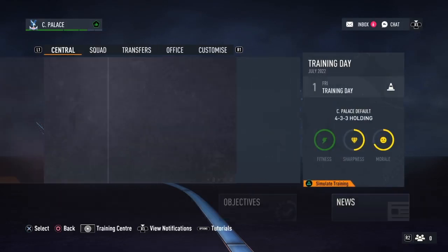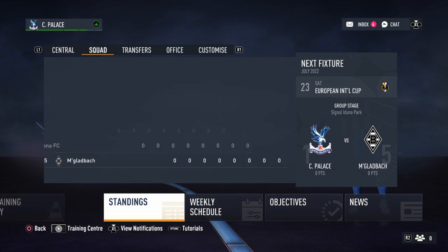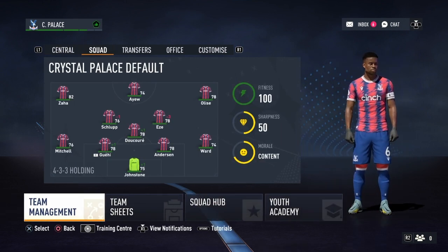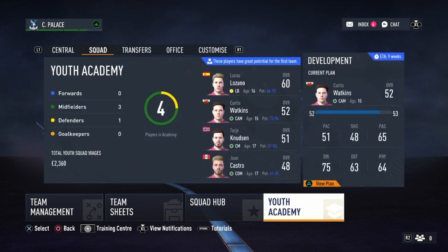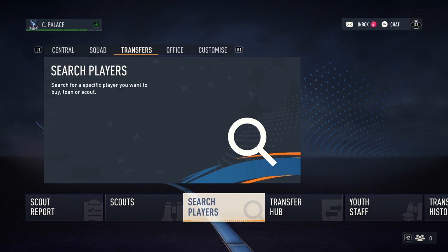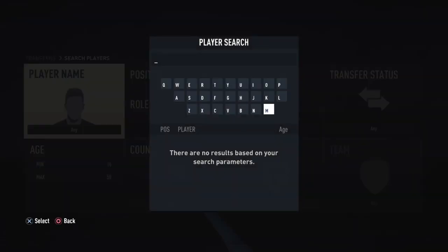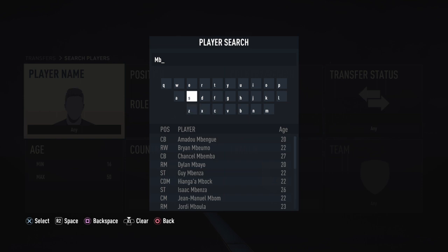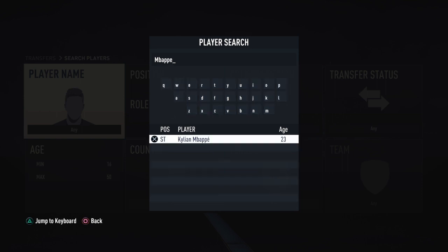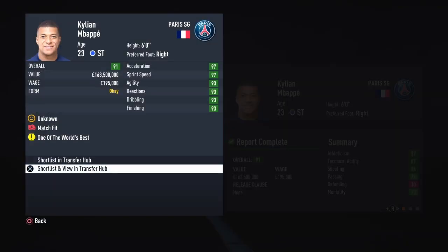Hey, what's up guys, welcome back to my channel, welcome back to a little tutorial just to show you how to sign high rated players for cheap in FIFA career mode. I'm controlling Crystal Palace right now. Just a warning: don't do this if you're trying to do a real career mode or a final formula game. This is just a quick and easy way to sign high rated players in career mode for very cheap.